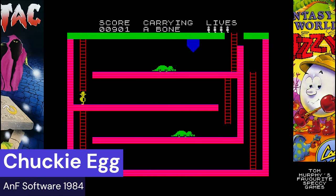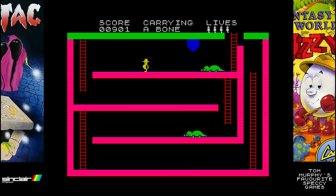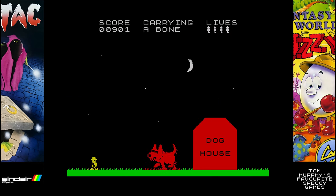Chucky Egg, released in 1984 and published by ANF Software. Now Chucky Egg is an 8-bit classic on many systems. I only ever played it on the Commodore 64 but I did play it also on the Amiga — less said about that one the better. But Chucky Egg is a classic on 8-bit systems, especially on the ZX Spectrum. It's always fun — great graphics and gameplay too.